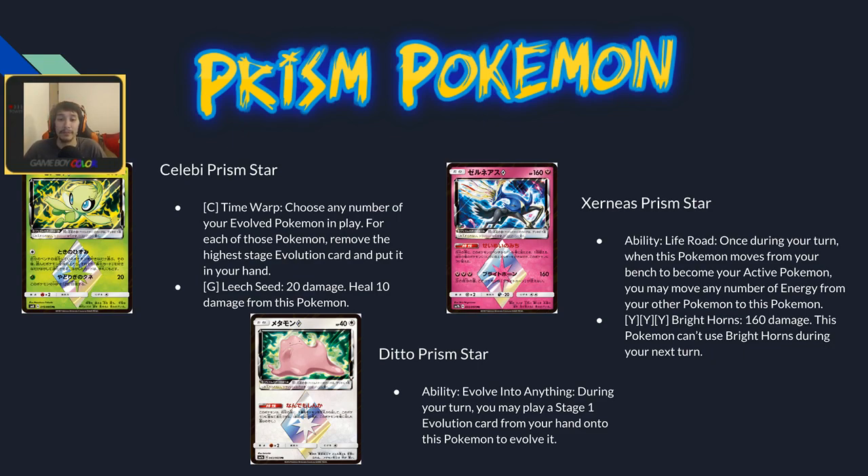Jirachi Prism Star has Life Road: once during your turn, when this Pokémon moves from your bench to become your active, you may move any number of energies from your other Pokémon to it — like a reusable Tapu Koko. Its attack does 160 for triple fairy energy — 190 with Choice Band. It can be used multiple times. I can see it as a one-of in fairy decks.